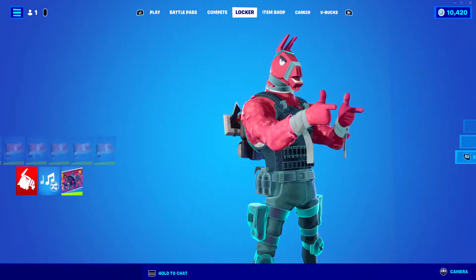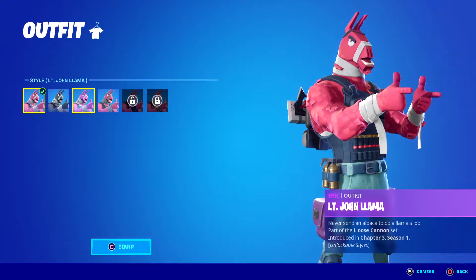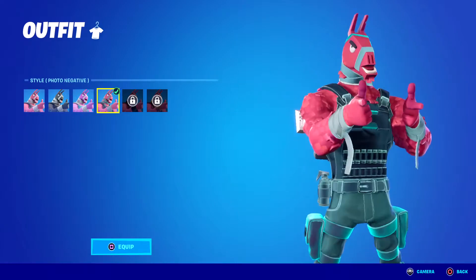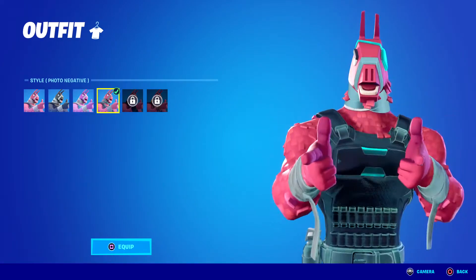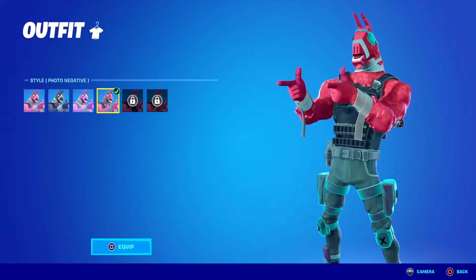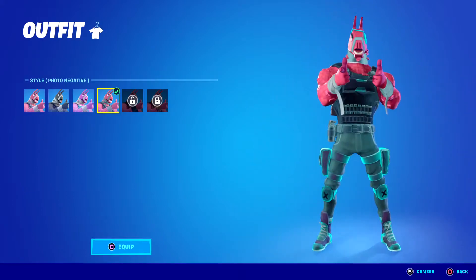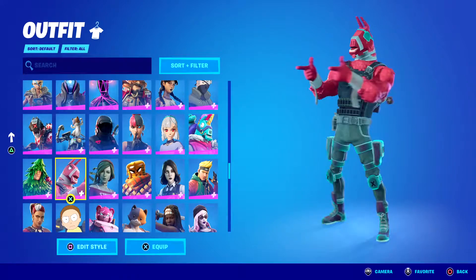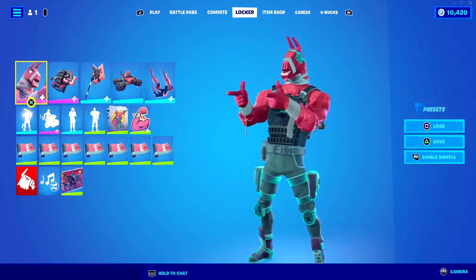It looks the exact same as all of his other styles. Look at his base style, look at this style — it's slightly glowing more and his eye patch is glowing, otherwise it's like the exact same version. I wish his clothes stayed the same but his llama fur, question mark chain, and piñata fur changed with the photo negative — that would look a lot cooler rather than just his armor. This is definitely my least favorite out of all the photo negatives.